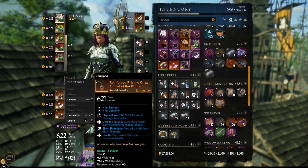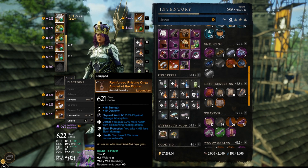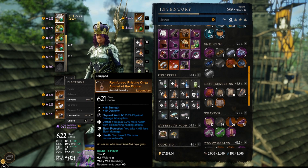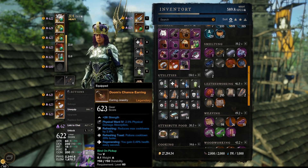Now let's look at the jewelry. The amulet has 16 strength and 10 dex — a split stat piece that was cheaper because great axe/hammer players don't need dex. With divine and health you should definitely take those two perks. For a third perk I have slash protection, but purify, void damage reduction, or refreshing are also good options. The ring has refreshing, leeching, and keen awareness with 26 dex — it's 26 because of higher gear score; at 600 it would be 25. The earring is the Dooms Chance earring from the second boss of the garden dungeon, with refreshing, refreshing toast, and regenerating.